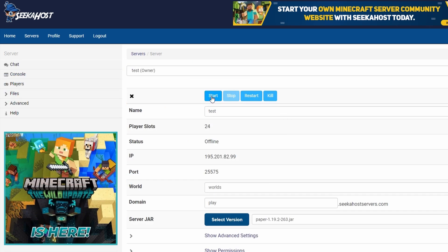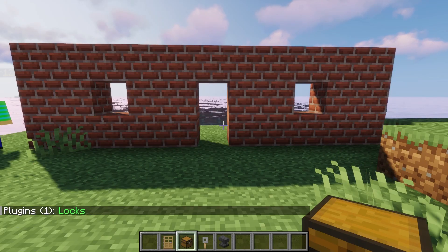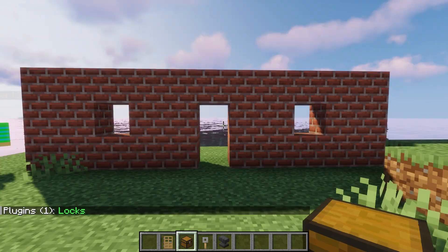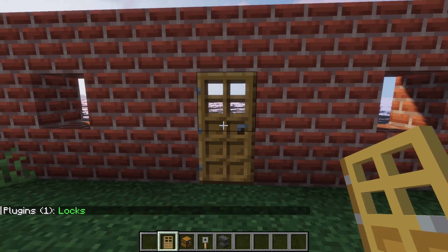Once that's all done just start your server back up again and we can log in game and see how it works. Once you are in game, if you want to check it just simply type in plugins and press enter just to make sure that it is enabled on your server. Once it's enabled go over to your house and you can simply place down the door or use an already existing door.